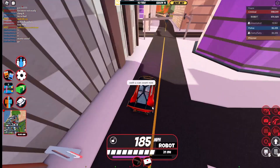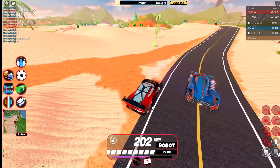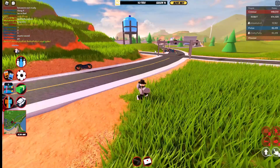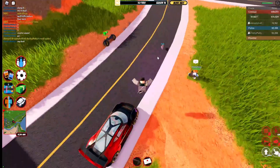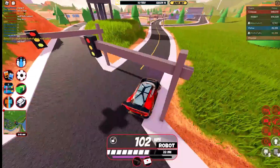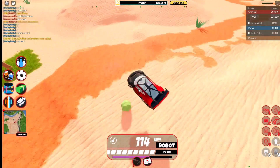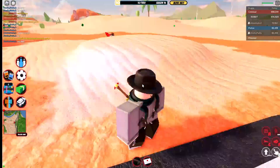So we definitely saw in both races that the Proto 8 has better acceleration than both the Roadster and the Parisian. Top speed wise they're pretty much the exact same. That's really going to be it for today's video — I hope you guys enjoyed it. I'll see you in the next one.